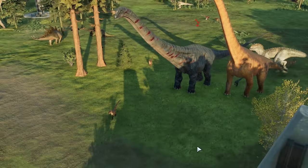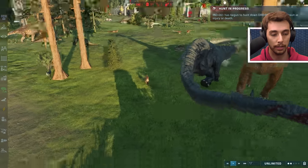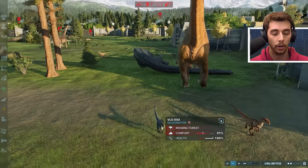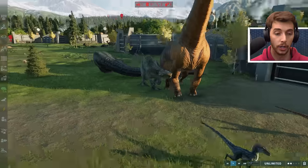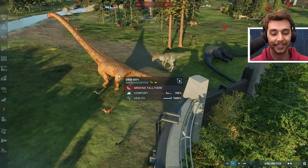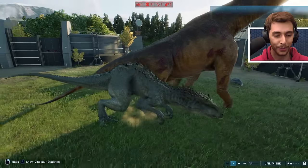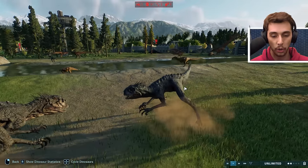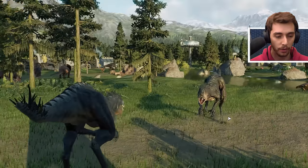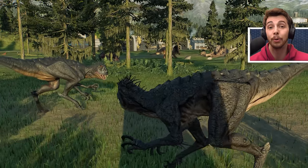It's gonna land on a Velociraptor - a final roar from the Dreadnoughtus before it just collapses. I've also turned on hunger and thirst. The Indominus Rex is going for the other Dreadnoughtus - killed right next to its friend. It's not letting up, this Indominus Rex. And a Scorpius Rex against another Scorpius Rex - it's like Camp Cretaceous all over again. If they both hit each other, they'll probably both die.